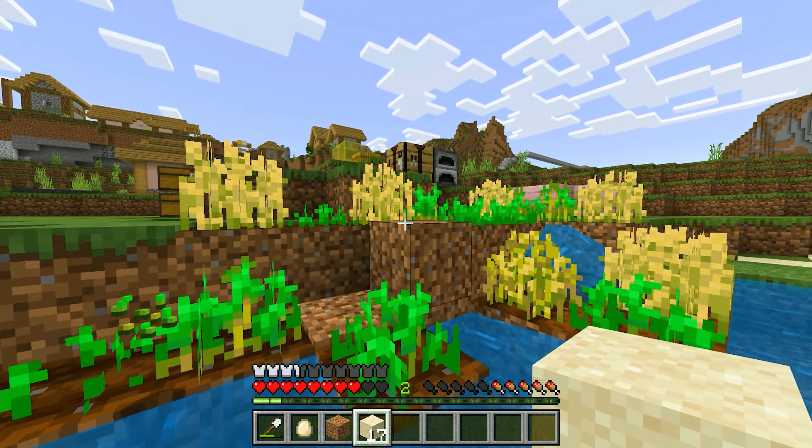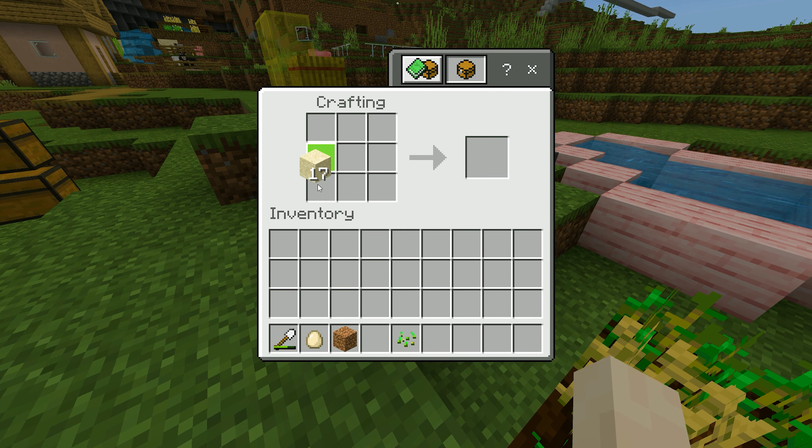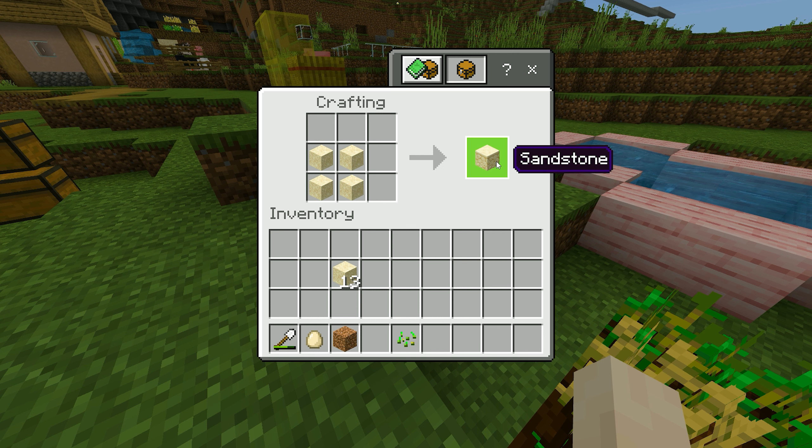The sand is collected faster with a shovel. We will go to the crafting table, and when we put 4 sand blocks together, they will become sandstone.